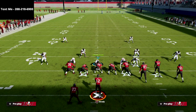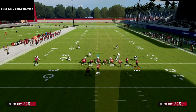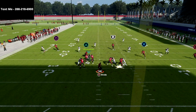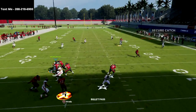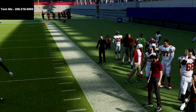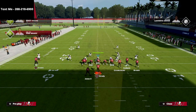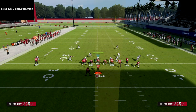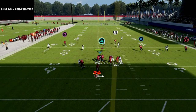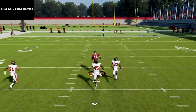You have a couple of different options. The first one is really simple — all you're going to do is motion the circle receiver to the outside. What you'll notice is that the circle receiver is going to instantly get outside leverage, and as you can see, we're going to absolutely dot up the cover two. One pro tip: take the R1 receiver and put him on a seam route. That slot streak is going to get right up the middle of the field — just pass lead that to the inside.